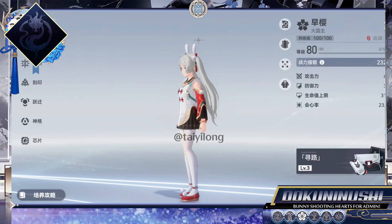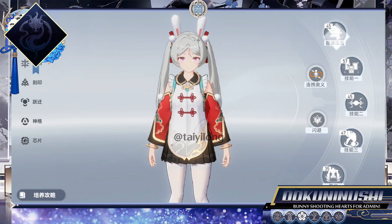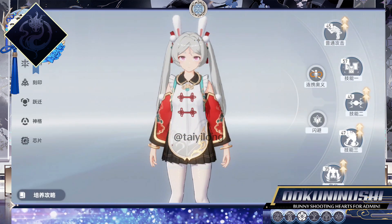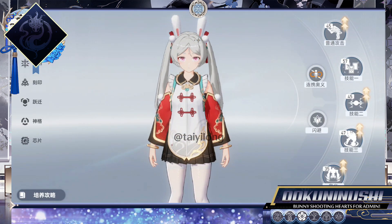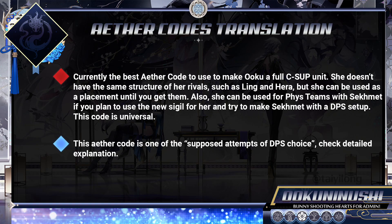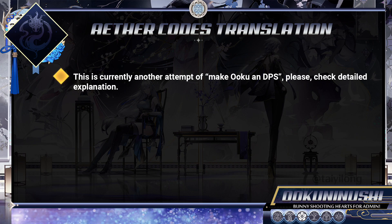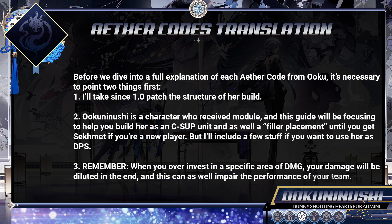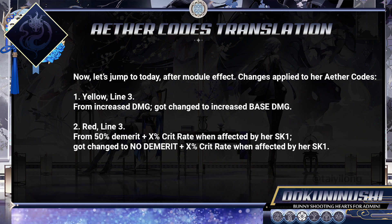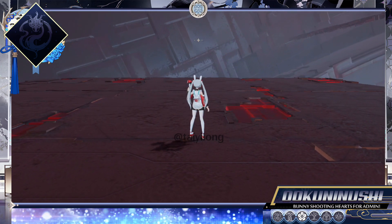Uku is one of the first units released in the game, and was one of the most important center support units to have in our teams, until Hera, Ling, and other units with better kits and numbers got released. However, after she got her well-deserved module, things changed, and she received the nickname 'Standard Hera' in our community. The reason is that after her module, Uku got the demerit of her red Ether Code removed, and is now able to buff your team with ATK and Crit Rate. And if you have her SIG key, she'll give Crit Damage as well.